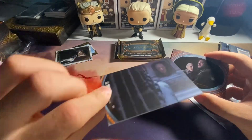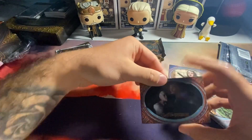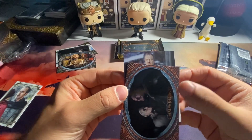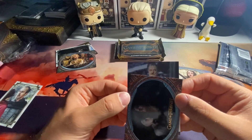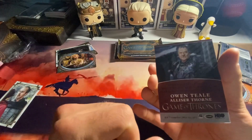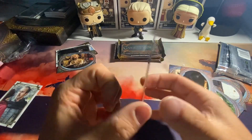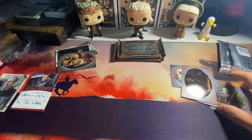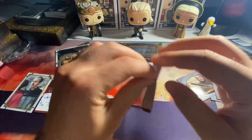We have one more card - Tyrion Lannister season five, taken to the fighting pits, with a face in the Hall of Faces. Here's our auto - please Jon Snow, please Jon Snow. What's his name - he's the leader on the wall, king of the Night's Watch - Alliser Thorn, that's his name. We got Alliser Thorn inscription auto, which is the one inscription of the box, and then we got a Stannis gold.